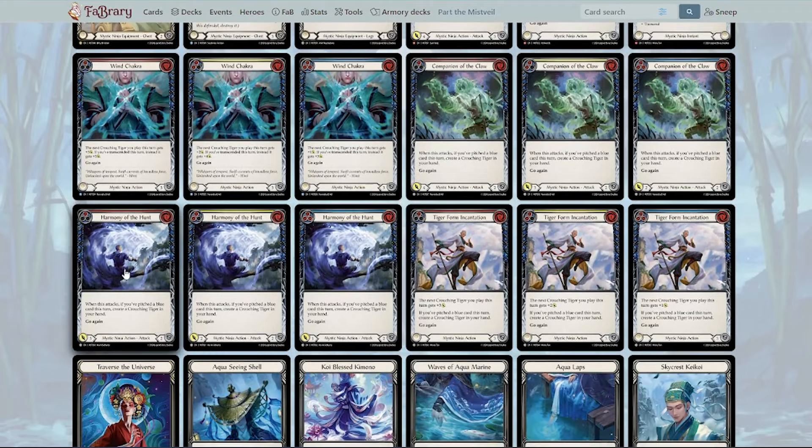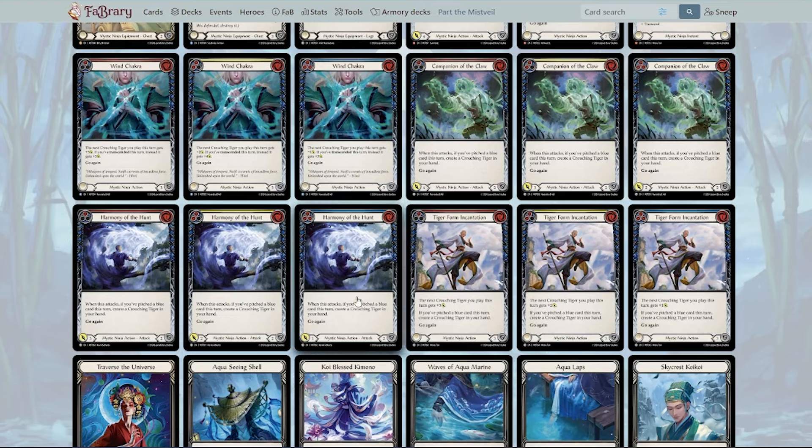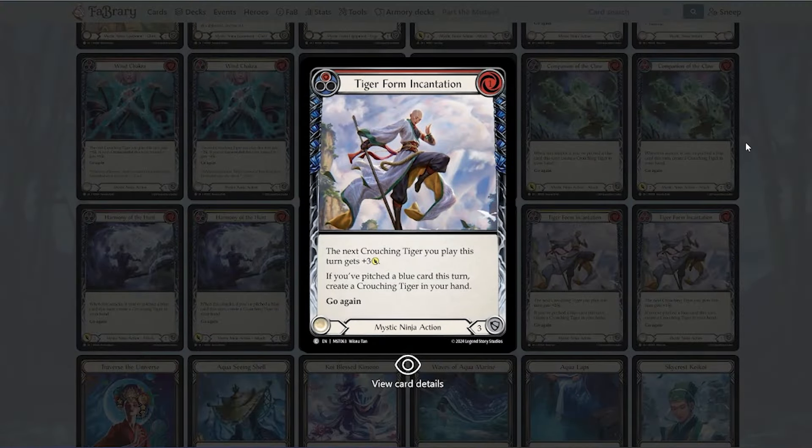Harmony of the Hunt I like a little better than Companion of the Claw. I don't have to pitch a blue — I can pitch red if needed, and one-cost for three go again is fine, though zero-cost for three go again is what I really want. Pitching blue and getting the tiger is good. I could see Harmony of the Hunt making constructed. I like it in limited quite a bit — it's a little easier to work with. You can come in with this, swing with the staff, then come in with the tiger that now hits for one more because you swung with the staff, so for a blue card you get six points of value — that's not bad.